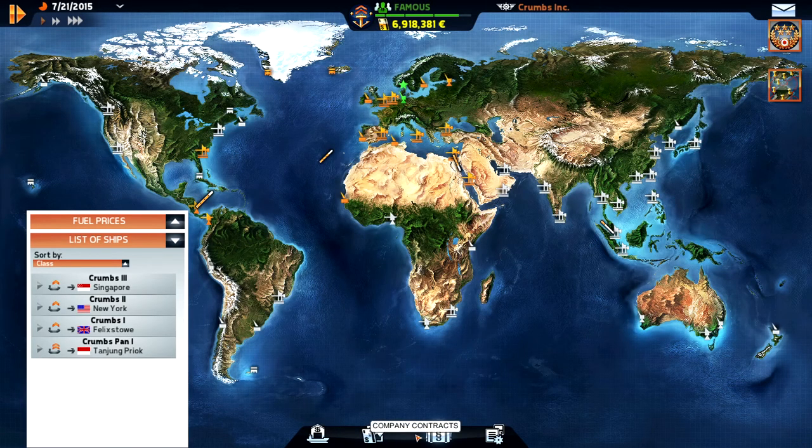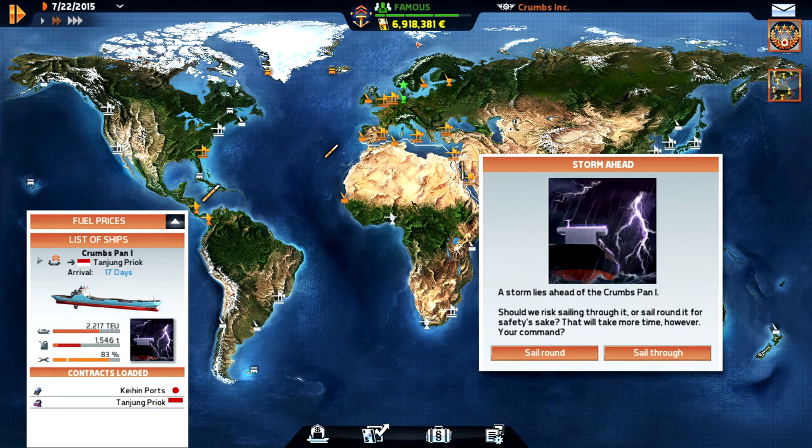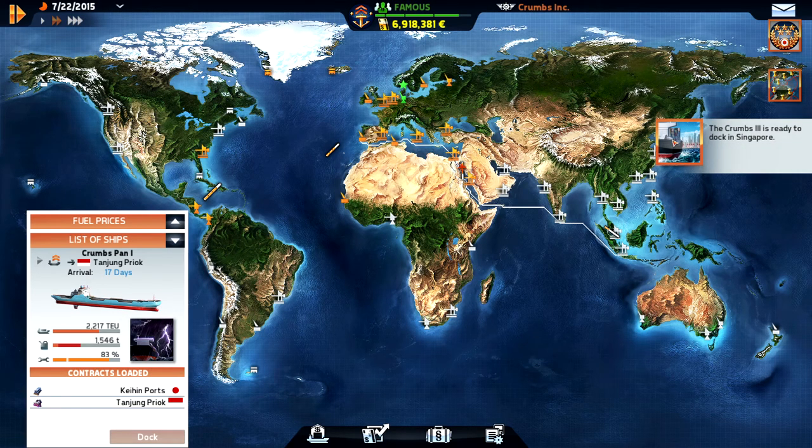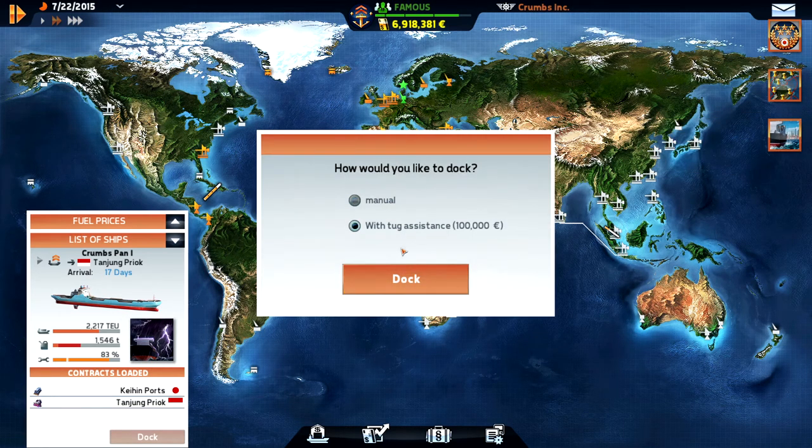Hello everyone, I'm Kroms and we're playing TransOcean: The Shipping Company. We're doing pretty well right now. We have a storm for our Panama ship, and there is no time limit on either of these contracts, so we'll just sail around and save the ship. Kroms 3 is in Singapore.